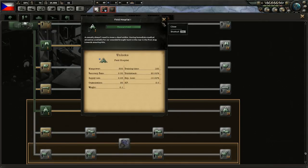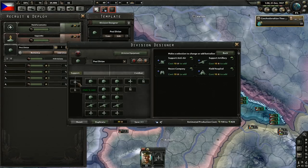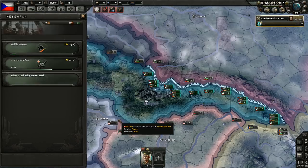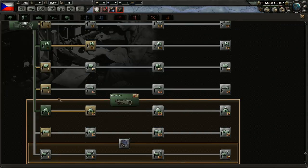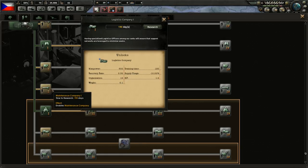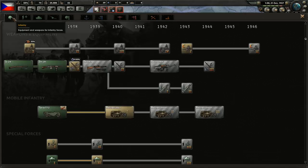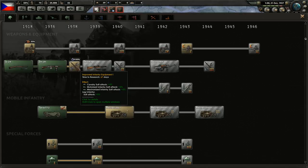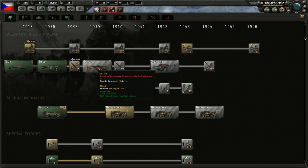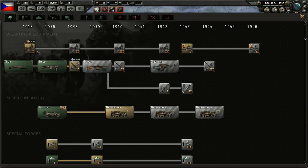There's field hospital — nice. Before we decide what to research next, let's add the support battalion right away: field hospital, and save. What next? We could go for either maintenance company or logistics company. What else? Infantry techs — improved infantry equipment. If we don't research this right now, we can use our bonus for actual weapons. So let's grab support weapons 1, and then we'll get improved infantry equipment.